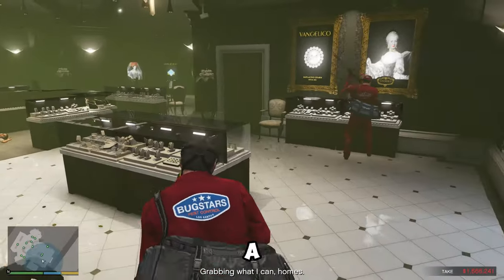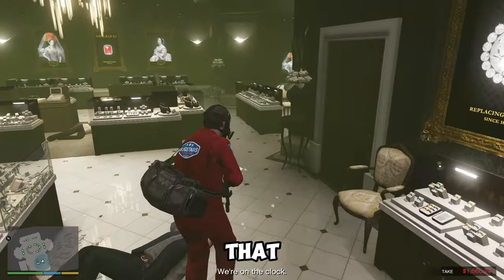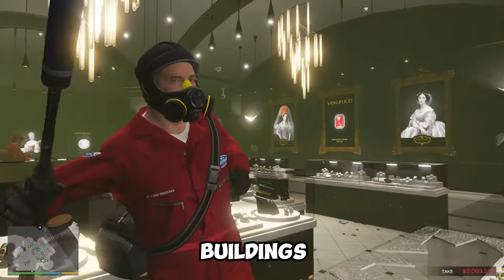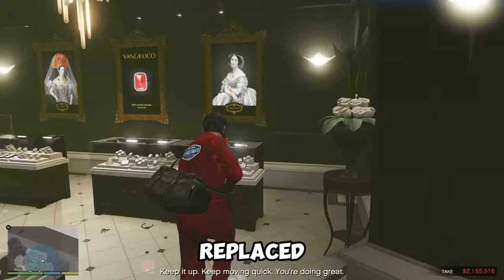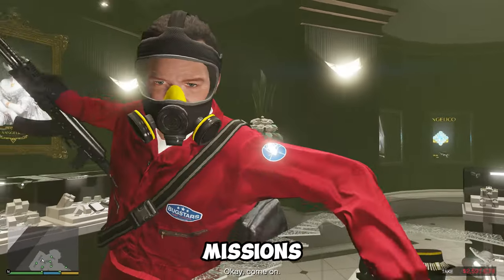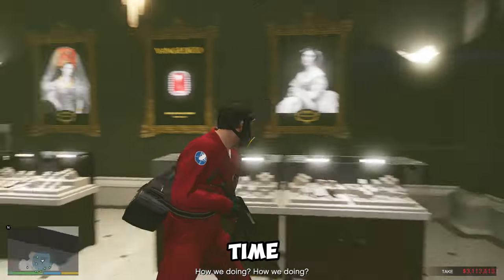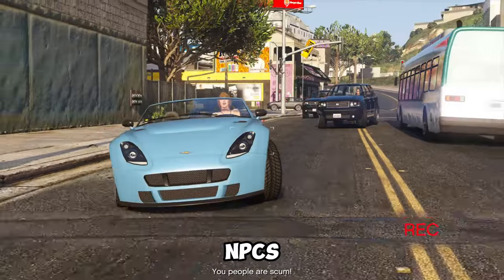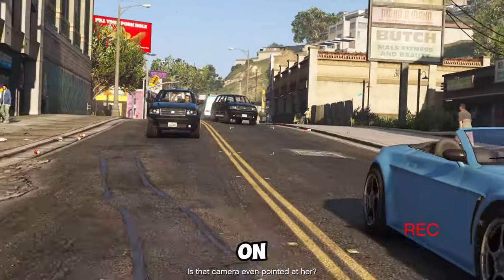GTA 6 is expected to have a dynamic and evolving map, which means that interiors might also change over time. For example, some buildings might be renovated, demolished, or replaced by new ones. Some interiors might also have special events or missions only available for a limited time. The game will also have a parody of social media, so you might see NPCs recording or posting about the interiors on their phones.